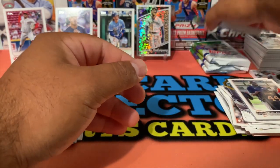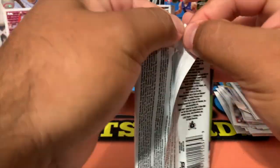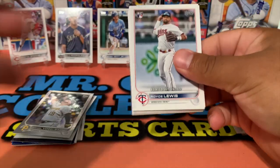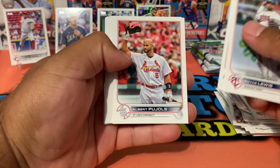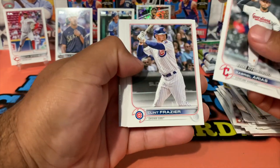And we got Yordan Alvarez All-Star Game. Four more packs — hang in there, we're almost through. Royce Lewis Rookie Debut, Albert Pujols again.